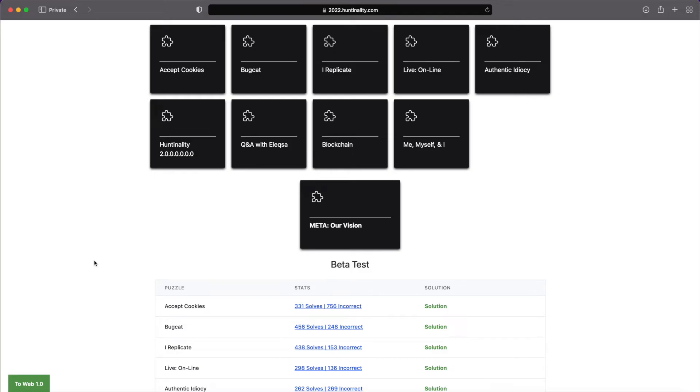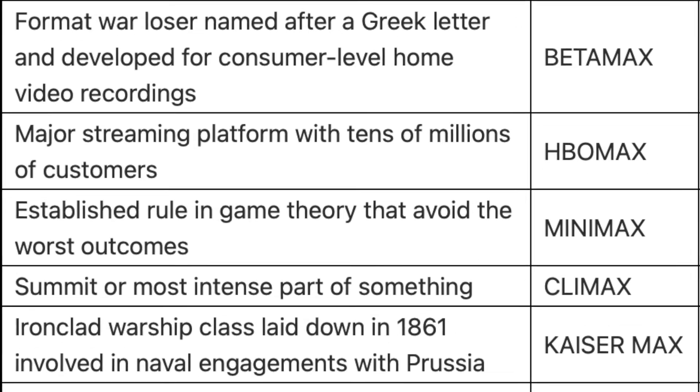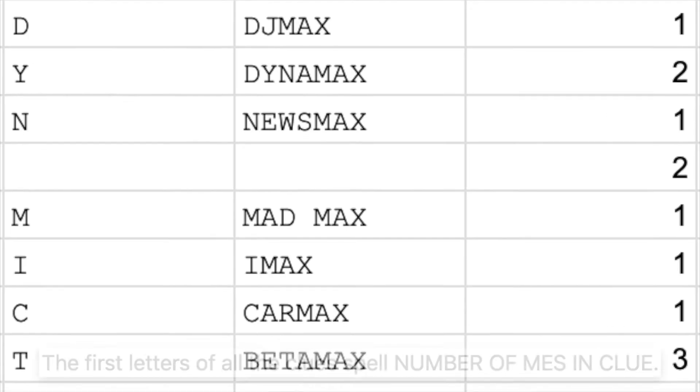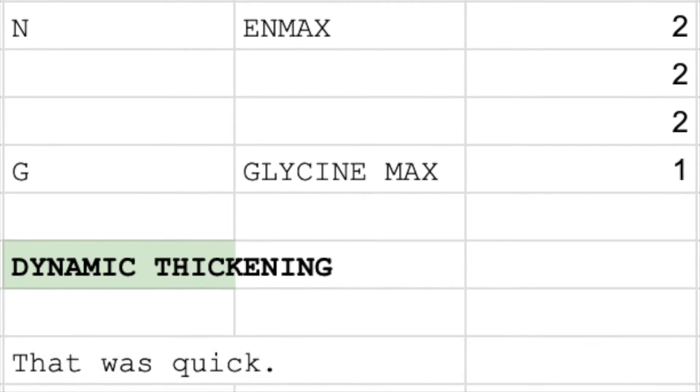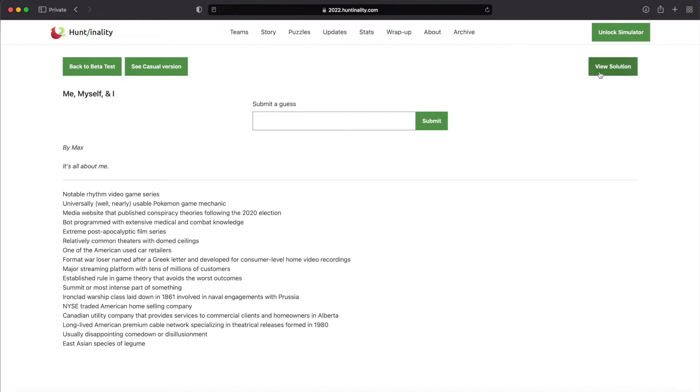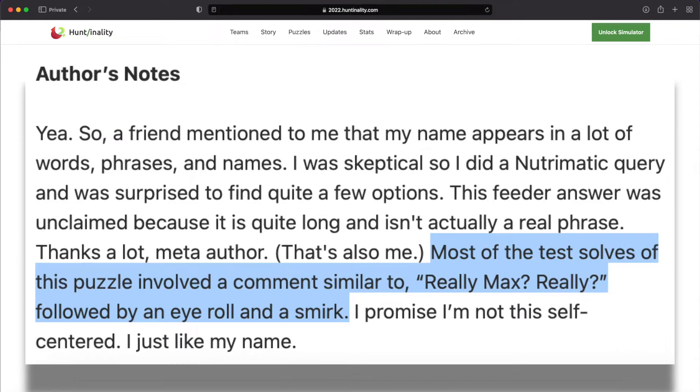Taking one last look at the puzzles before the internet got disrupted in the main countdown. Here's another one of those nice speedy ones — wow, the writer has quite the self-esteem. But that made identification easy. I also observed how reading the first letters led to instructions on counting the appearances of 'me' to get the index and the answer. What made this even more notable and amusing is that the actual writer's name of the puzzle is Max. In fact, during development of the hunt, the test solvers had an eye roll and a smirk when trying out that puzzle. Good one, Max.